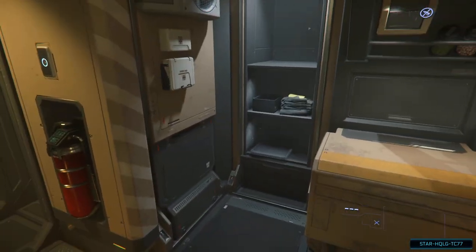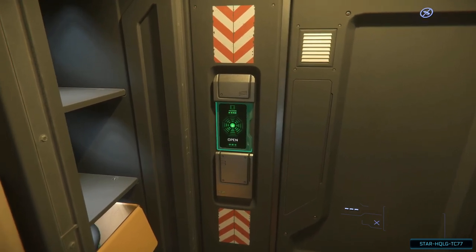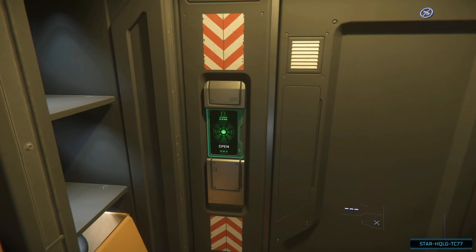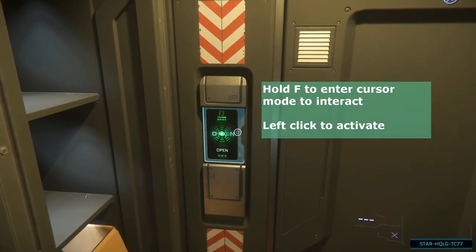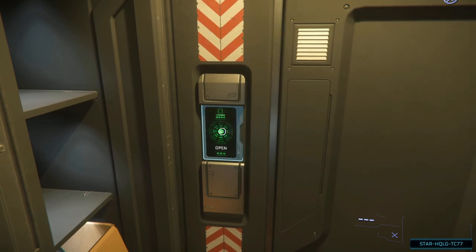As we get close to the door, you'll notice the touch panel highlights green — this indicates there's an interaction available. To interact, we hold the F key to enter cursor mode. The F key is about to become your new best friend. When in cursor mode, we left-click the mouse to trigger the interaction. Some items may have a menu of interactions, as we'll see later when we enter our ship.